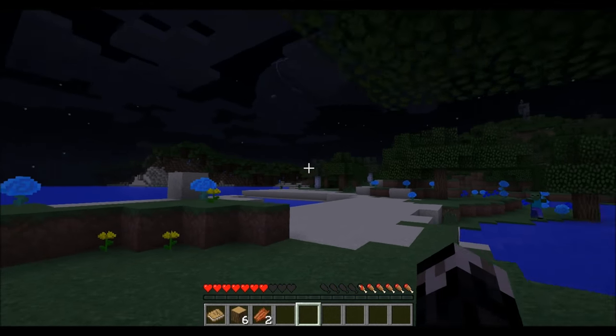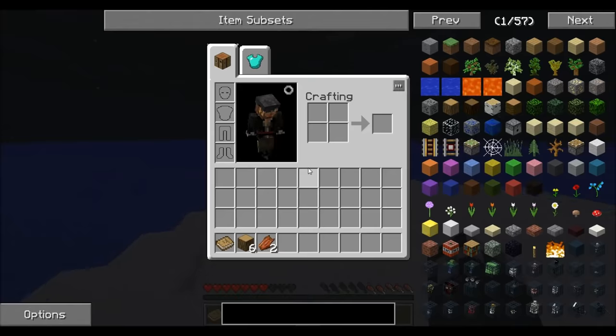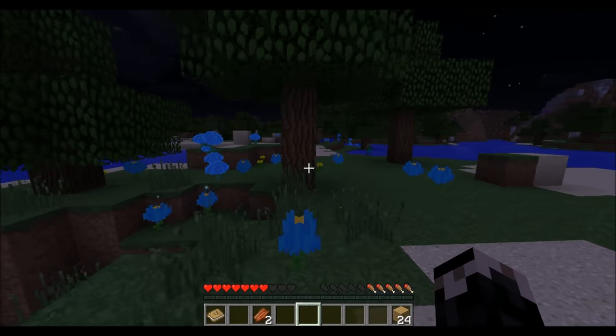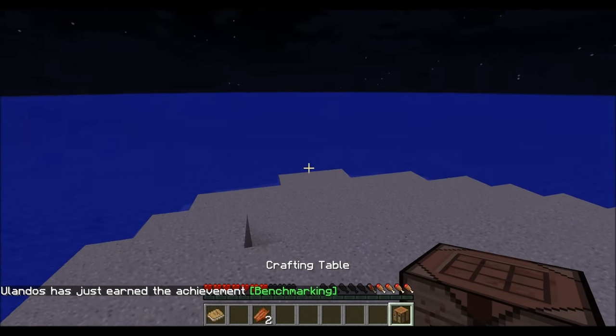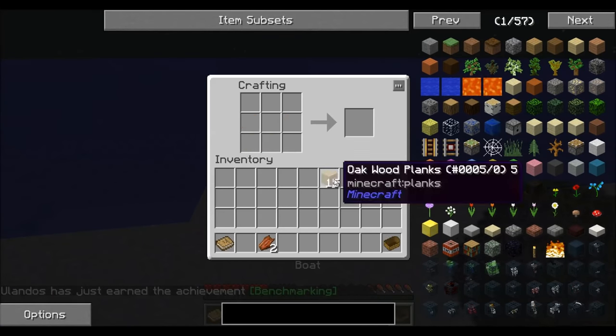I should probably get away from here — that predator doesn't look friendly. And there's zombies everywhere. Let me get a boat going so I can get out of here. Hopefully get out of here before... crafting table, go go go go! Quick, gotta go!